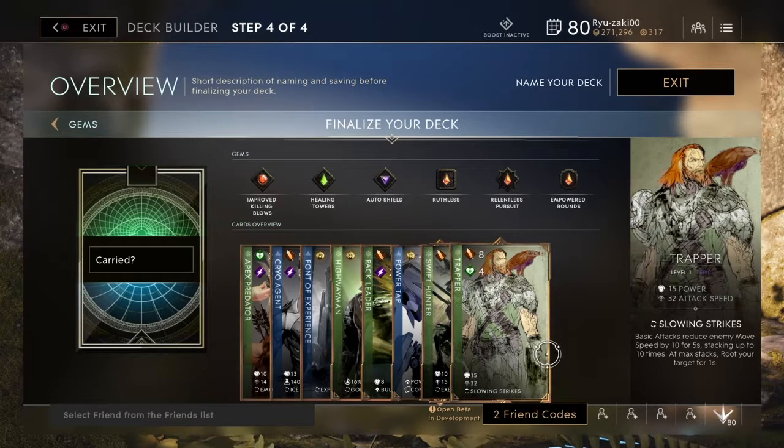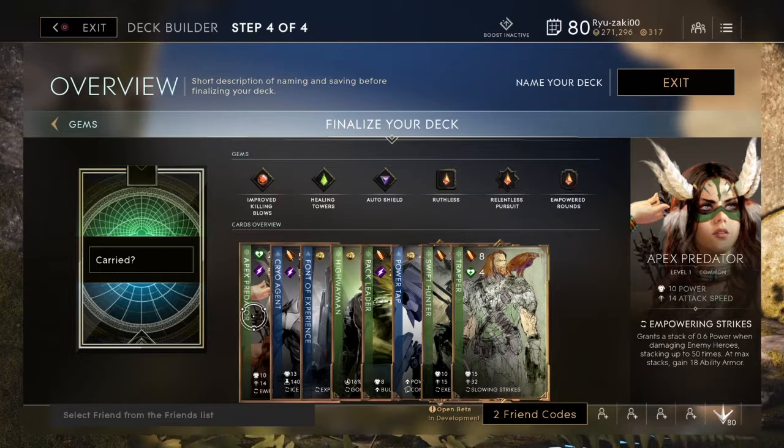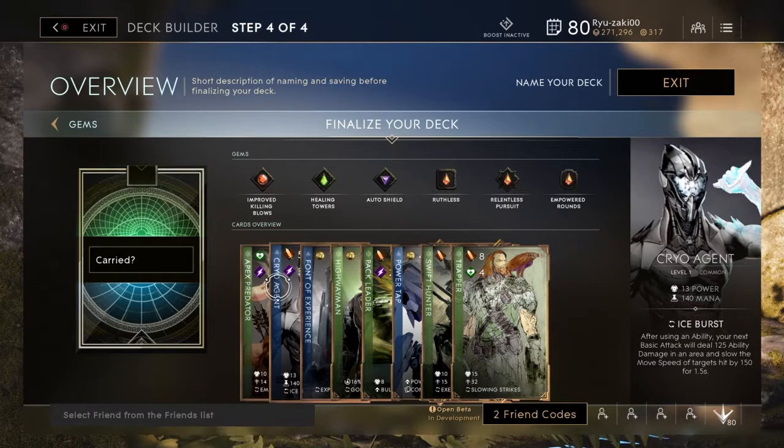When you need health or need to bulk up in general, you're always going to want to go to growth, and there are some phenomenal cards in here for carries. Starting it off: Apex Predator. This phenomenal card gives you 10 power and 14 attack speed. It grants a stack of 0.6 power when damaging an enemy hero, stacking up to 50 times. At max stacks you gain 18 ability armor, so you hit, hit, hit, recall, go back out, hit more — and at 50 stacks you can tank a bit more.